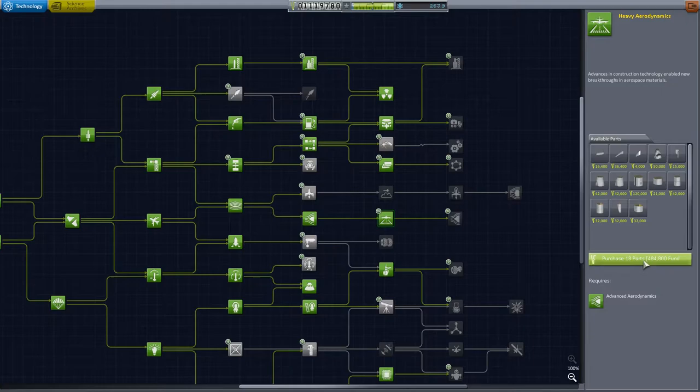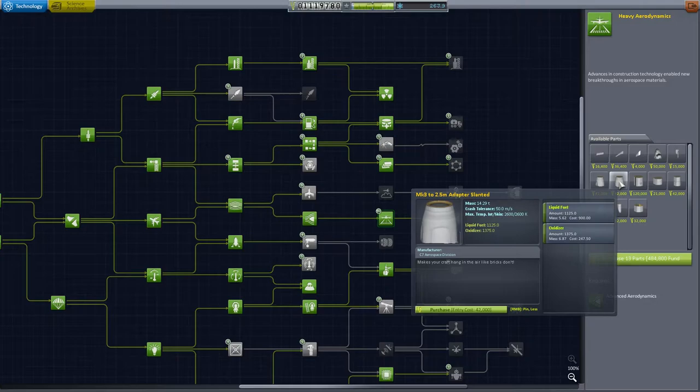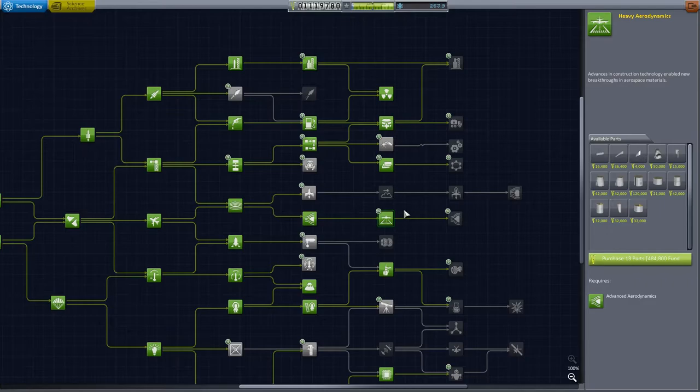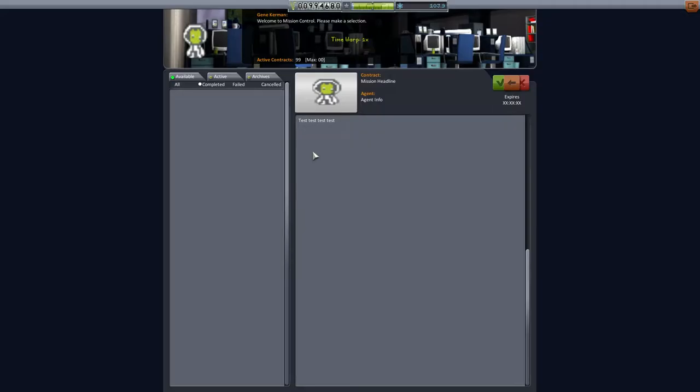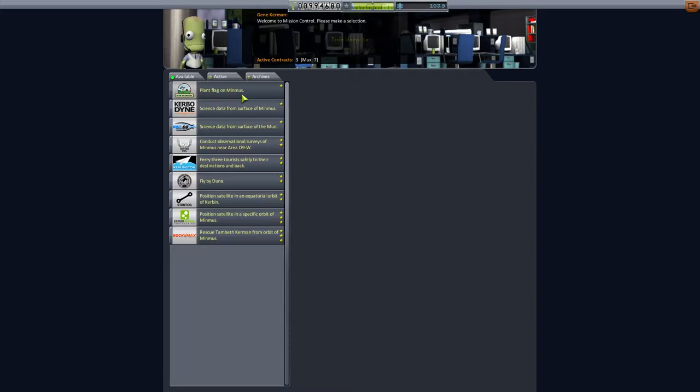We'll go for these parts and this one as well — though that's expensive. So what we can do is try and develop a space shuttle, but it's going to be very expensive to buy in and we might not use all of those parts, but we have it researched at the very least. We'll also want to go for supersonic flight — we'll purchase them. We're now below a million funds, which is annoying.